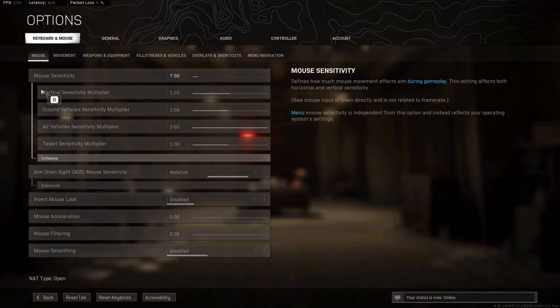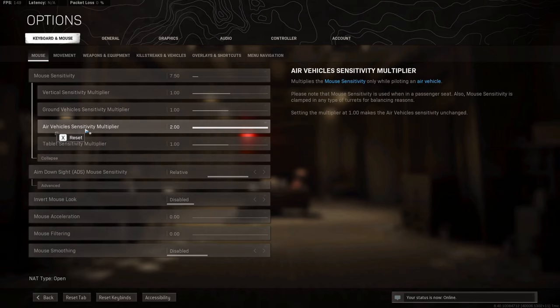If you're using mouse and keyboard, go to mouse under advanced air vehicle sensitivity multiplier and turn it all the way up. That's my very first tip.